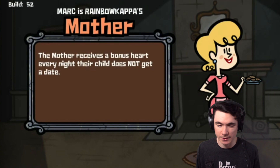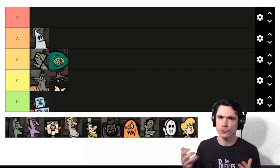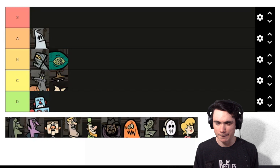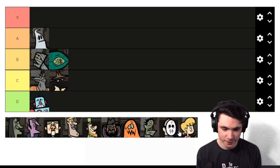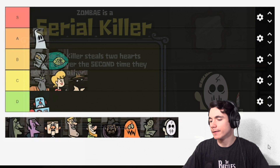Mother is up next. The Mother receives a bonus heart every time their child fails to get a date, and a player is randomly selected as the child. The Mother's strategy is kind of weird — you want to sabotage your child as much as possible, which can work for a few rounds. You could get a solid two, maybe three bonus hearts early on, but they'll pick up on it and stop falling for your plays. If your child just happens to be someone not getting many dates, the Mother can be really strong, but that's not a consistent strategy. I would put Mother in C tier.